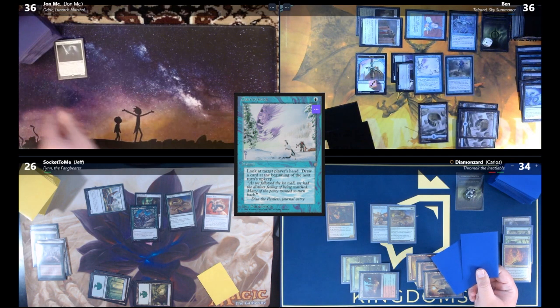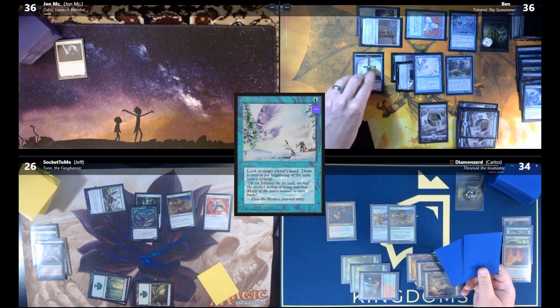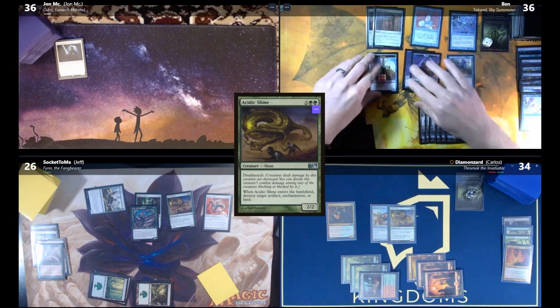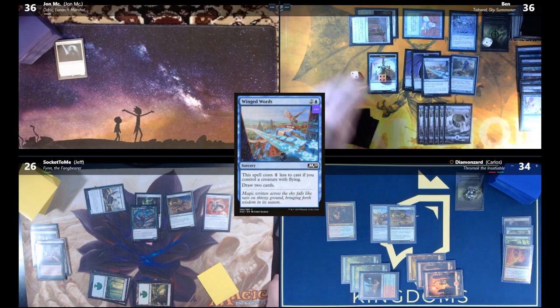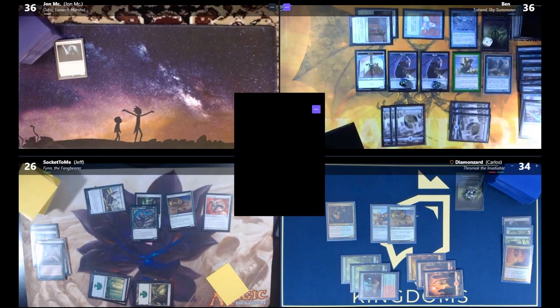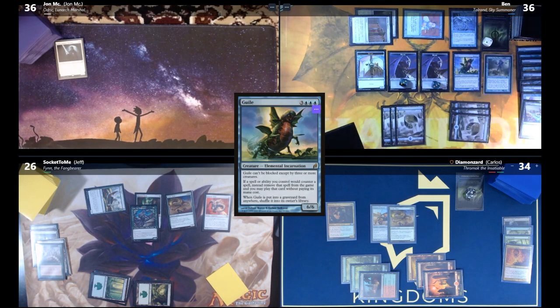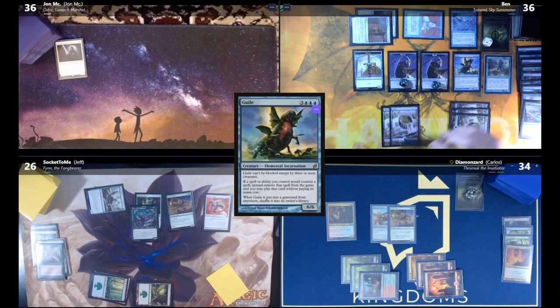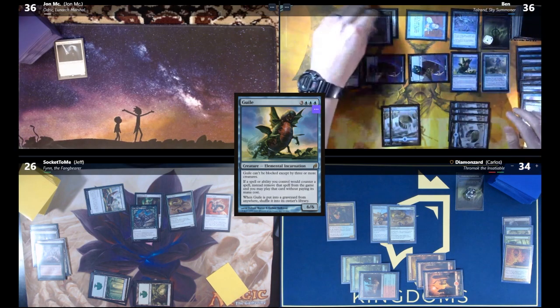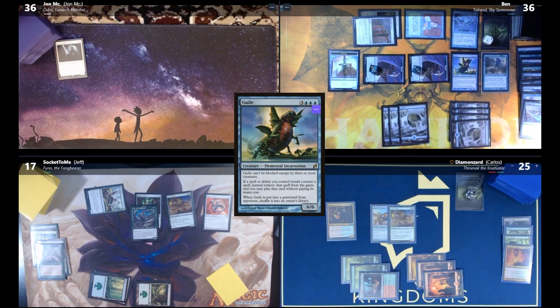Ben casts Clairvoyance, looks at Carlos's hand, gets a Drake, and draws off Clairvoyance. He draws Winged Words for another Drake and draws two cards. He then casts Guile — a 6/6 that can't be blocked except by three or more creatures. If a spell or ability he controls counters a spell, it's exiled and he may cast it for free. He goes to attack phase and swings three creatures at each opponent — nine damage to each. Ben passes.